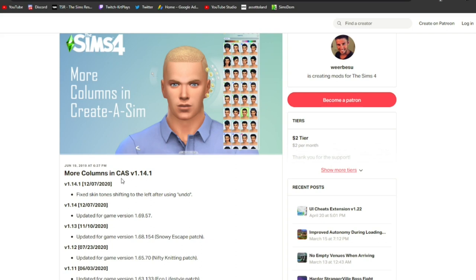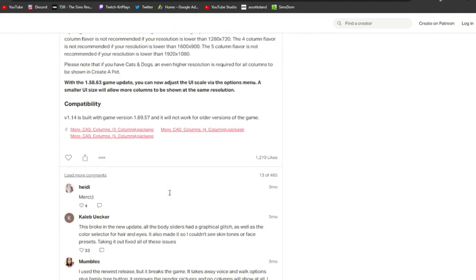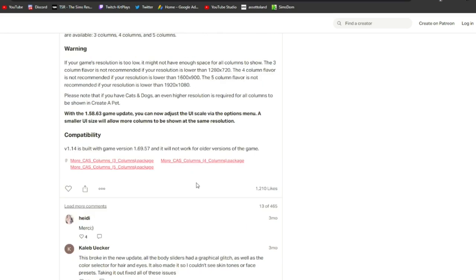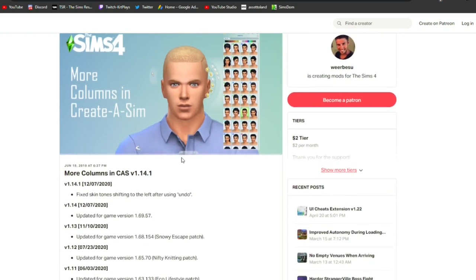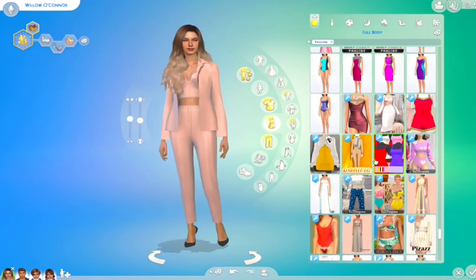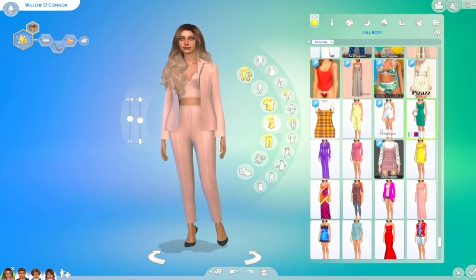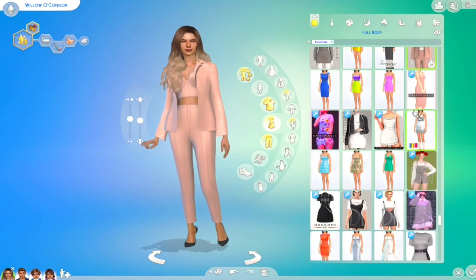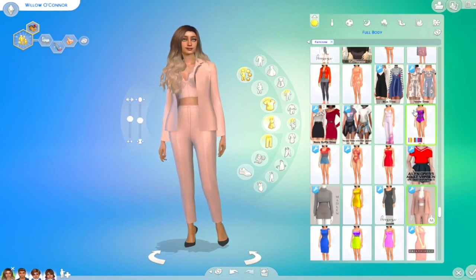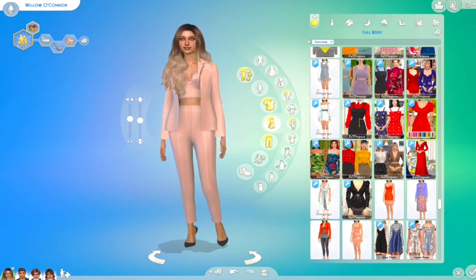The next mod is the More Columns mod, on the same Patreon as UI Cheats. It's for CAS and does exactly what it says — gives you more columns. I have mine set to four, but you can choose three or five. Because we use custom content, it makes it so much easier to find things quickly without endless scrolling. It just makes everything laid out way neater and looks a lot nicer than the default view.